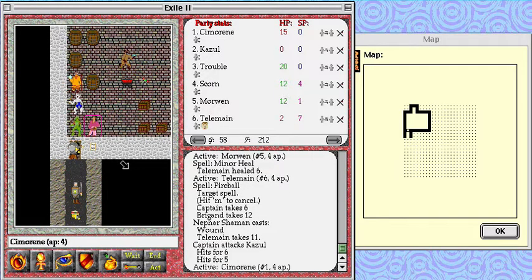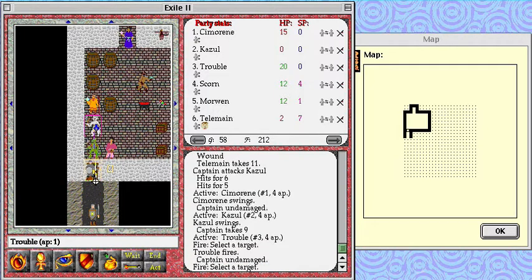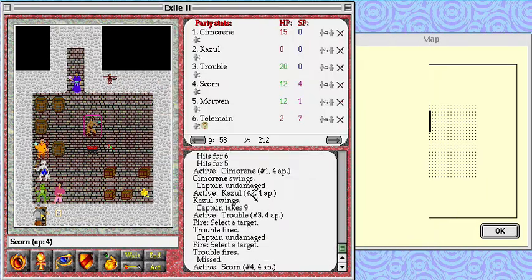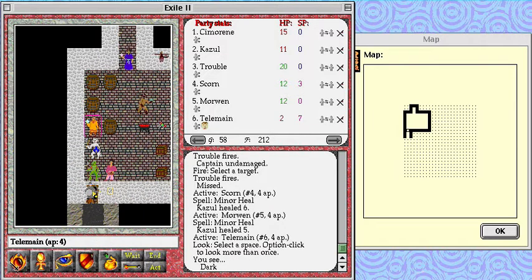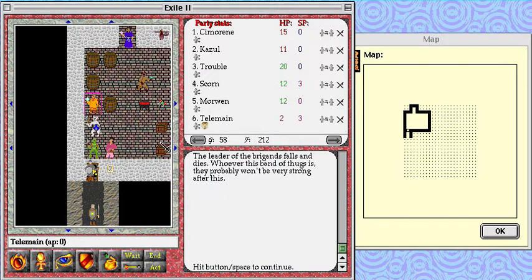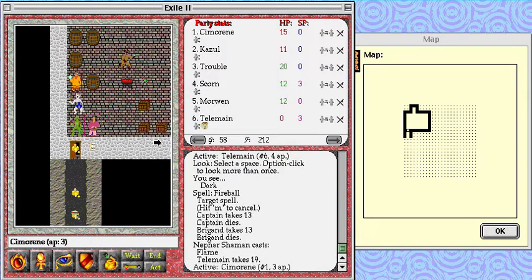Yikes! May have to retreat here — these guys are just a little bit above my level. Nice, I managed to kill the captain. The leader of the brigands falls and dies. Whoever this band of thugs is, they probably won't be very strong after this. Yikes, yikes, yikes — it might be time for us to run.